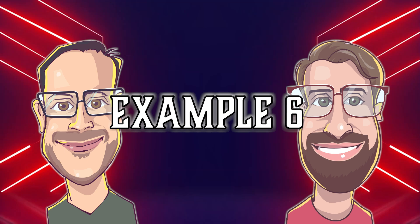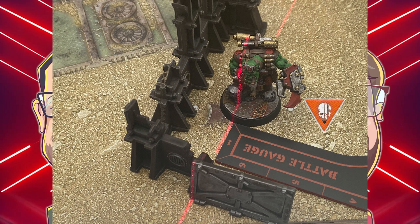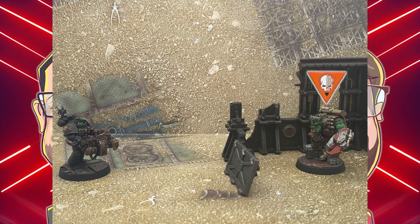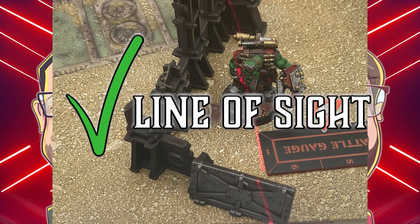And finally, example 6: What if the same grot instead darts to the side to try and get a better angle, while sheepishly hoping his boss doesn't see what he's about to do? This example was key to demonstrate as it highlights the importance of cover lines. Initially his boss was within exactly 1 inch of the light terrain. However, by shifting to the side, the grot would draw a new cover line from that new position. This line, when measured from the boss to the terrain, is over 1 inch. Therefore from this angle, he is not considered to be in cover from the light terrain and the active operative can shoot.